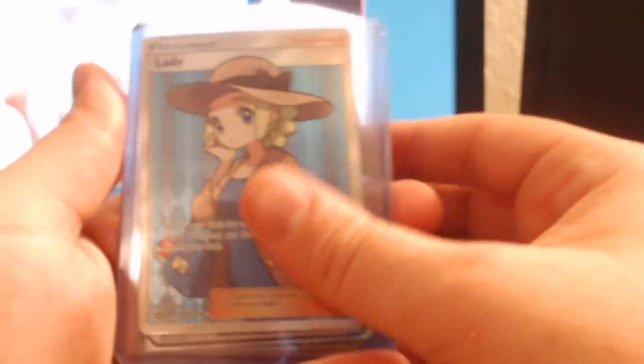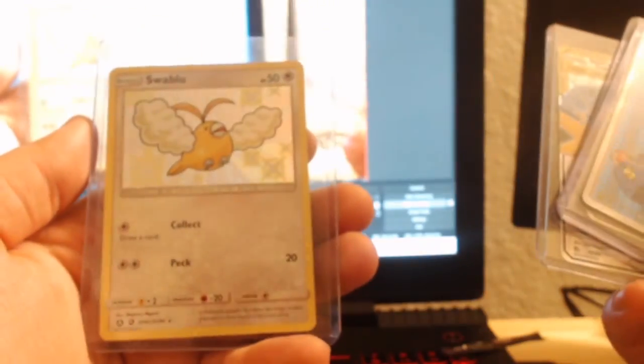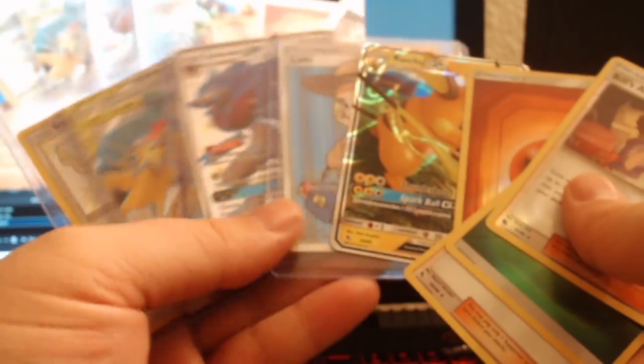But we did get ourselves something - we got the Lady, Zoroark GX, Moltres Zapdos Articuno Tag Team, the Shiny Swablu, and the Raichu GX. All in all man, not too bad out of everything. Hidden Fates are back on the market - they are jumping up in price, so get them while you see them. I'm gonna see about getting that new Hidden Fates box they had going on at Walmart.